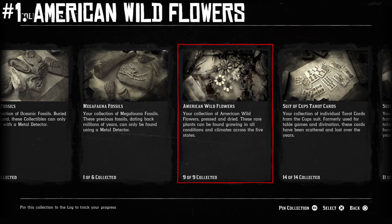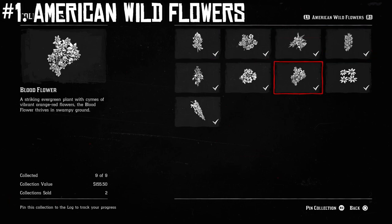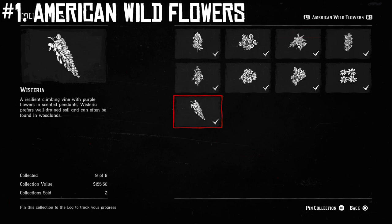The first one is the American wildflower set, which as you can see is highlighted here on screen. This set is great for a lot of reasons. There are only nine of them to collect, so it's not nearly as big as some of the other sets. You get $155 for turning it in, and these ones are set locations. I'm going to have that interactive map down in the description. I definitely recommend using that map because it shows you the real-time locations of all of the collectibles at once on Red Dead Online, and you can filter it and look specifically for certain collectibles.